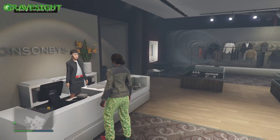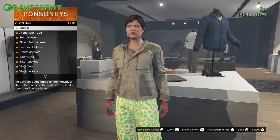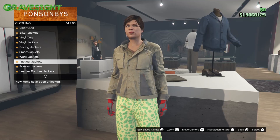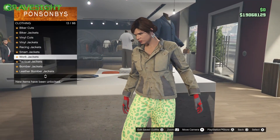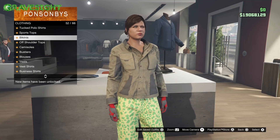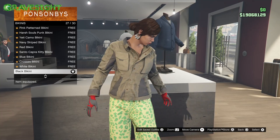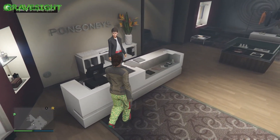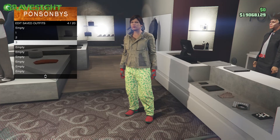Now we're gonna work on this next outfit. So we're gonna go to the top section real quick, go down down down — section 14 and we're gonna choose number 79. Then we can back out, go up the list — section 52 right here and then we're gonna be choosing number 27. We're gonna keep the pants and everything else and should be good to go. So let's go up to the clerk and go ahead and save this outfit one more down.